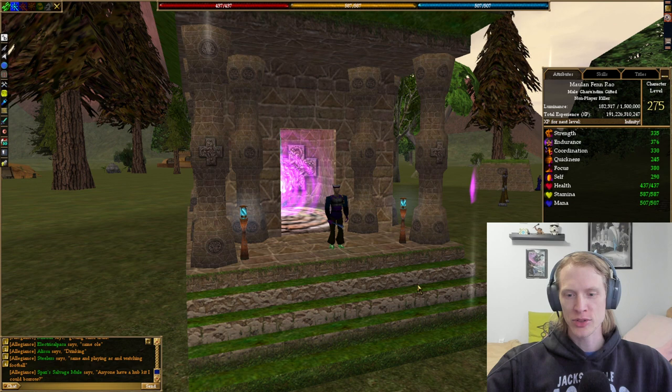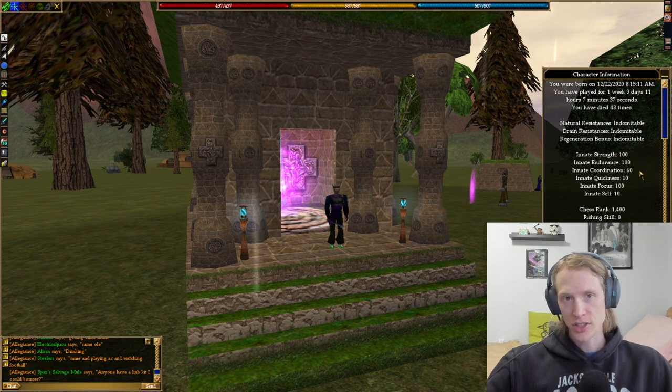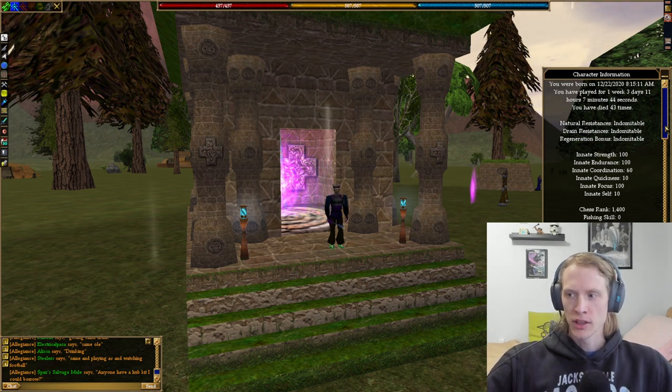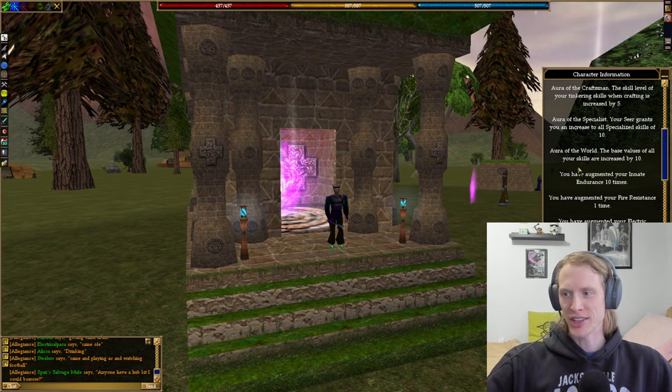Just kind of going through what my attributes are, what my skills are, and the gear that I use for doing some tinkering. I am 100 Strength, 100 Endurance, 60 Coordination with some Augmentations, and 100 Focus. I've done enough Luminance to get Aura of the Craftsman, Aura of the Specialist, and Aura of the World all the way to the top. Those are the only ones that really matter for doing crafting.